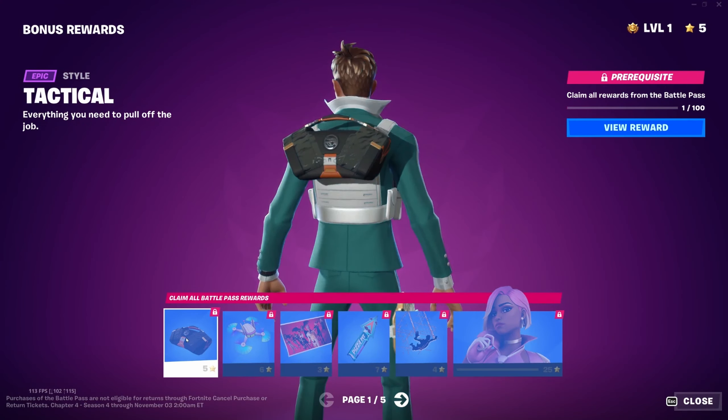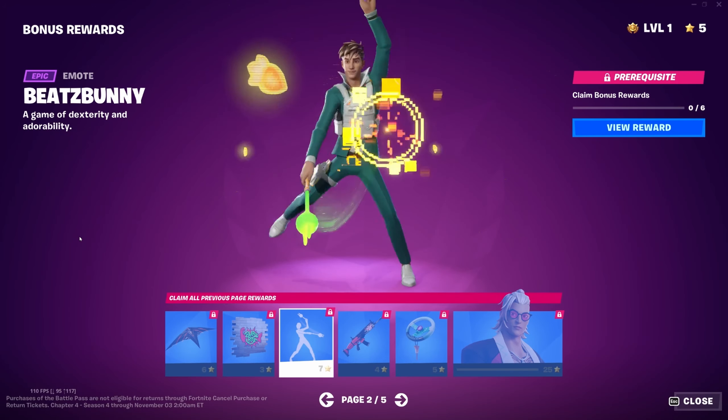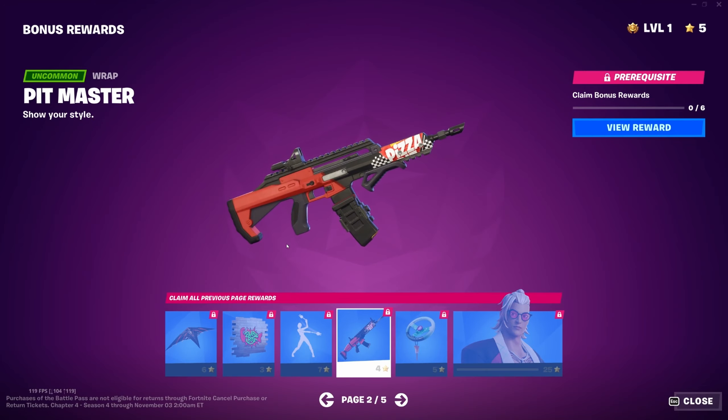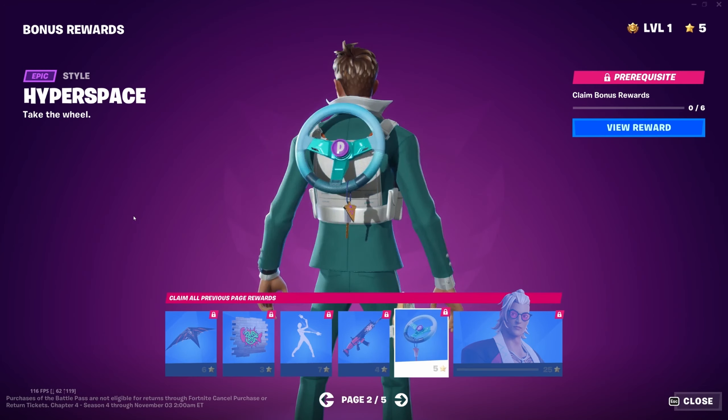Tactical style for the glider, the Buffer Fish spray, the Beats Bunny — this is different, it reminds me of Beat Saber. The Pit Master wrap looks pretty good, clean color scheme. Hyperspace back bling for the pizza wheel. Then Lavish Kado Fawn — I think I prefer this to his original battle pass style, though I'm not the biggest fan in general. The final three pages are still a mystery.